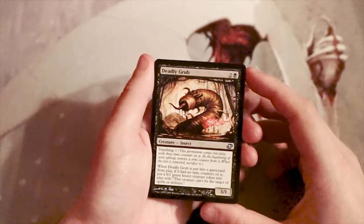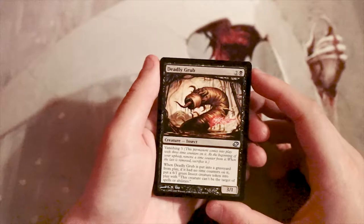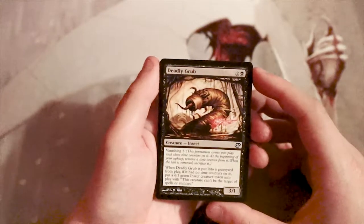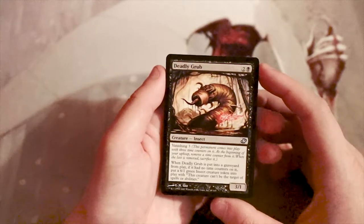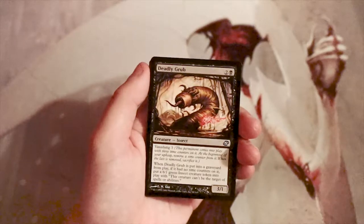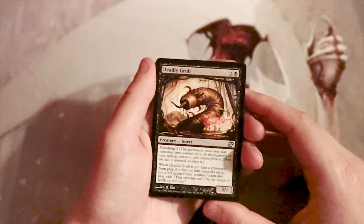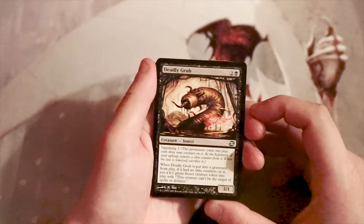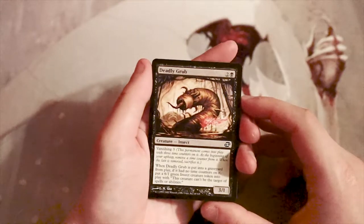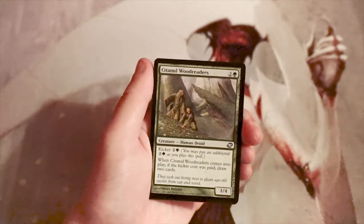Deadly Grub is a three-one for two and a black with vanishing three — it comes into play with three time counters, and at the beginning of your upkeep you remove one. When the last counter is removed you sacrifice it, but if it's put into the graveyard from play with no time counters, you put a six-one green insect token with shroud into play. It's really powerful — a three-one on curve, and if it lasts three turns you get a giant guy that can't be targeted. Both creatures have one toughness though, which is a drawback. I feel like this is the most powerful card so far.